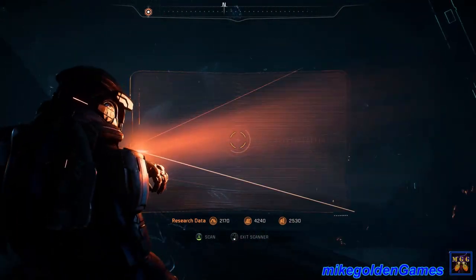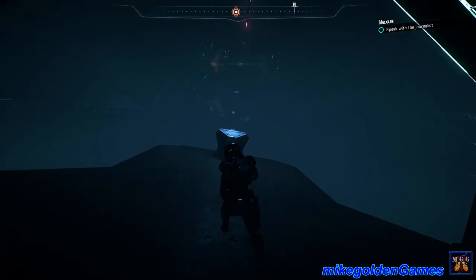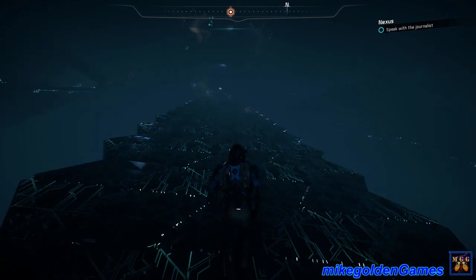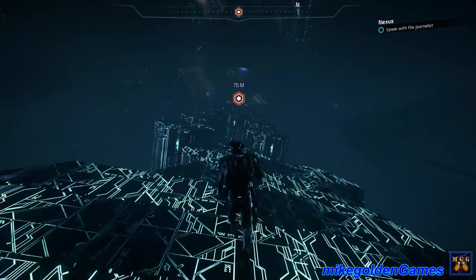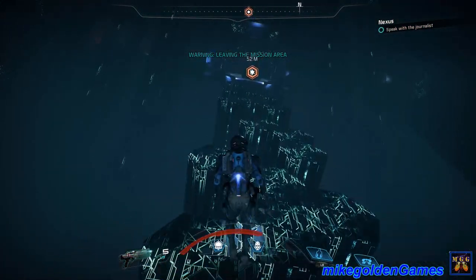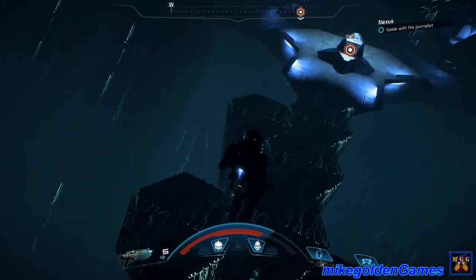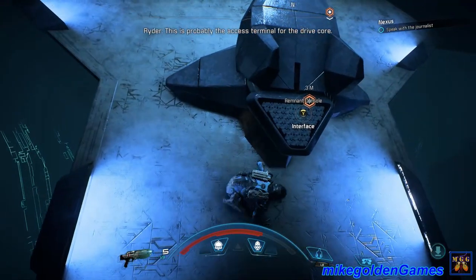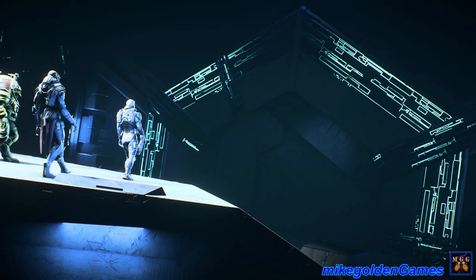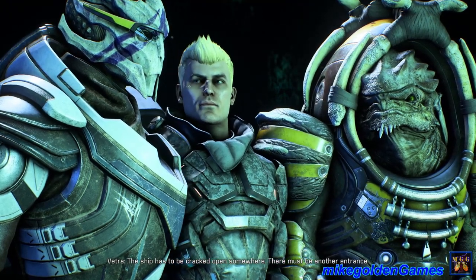This ship suggests they aren't from the Helios cluster. We got a door here, another Remnant console. It's a big room. Let's run across. Come on now, jump across - there we go. This is probably the access terminal for the drive core. The drive core is not here. Someone's been here, but they didn't come in the way we just did.